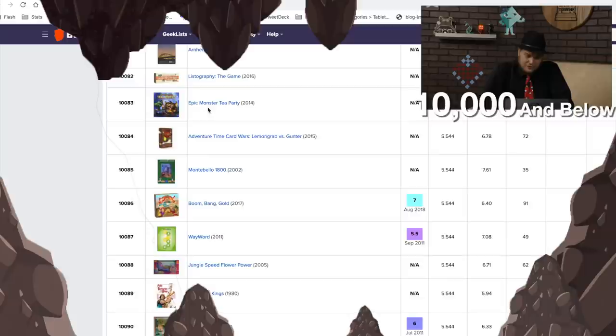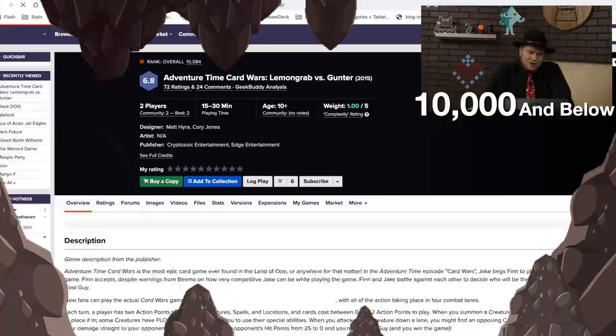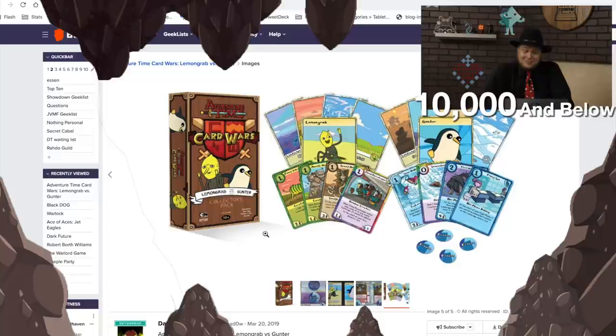Epic Monster Tea Party — that sounds fun. Adventure Time Card Wars: Lemon Grab vs. Gunter. I played one of the Adventure Times — probably Finn vs. Jake. Nowadays I'd want to be Lemon Grab, mostly so I don't have to listen to my own voice if I'm the bad guy. Versus Gunter.